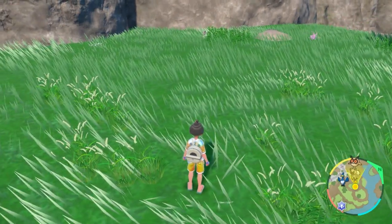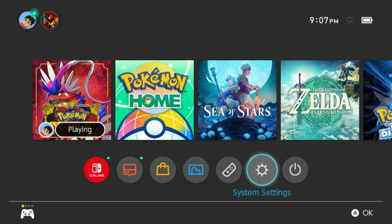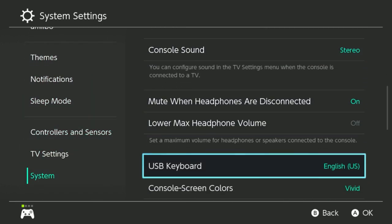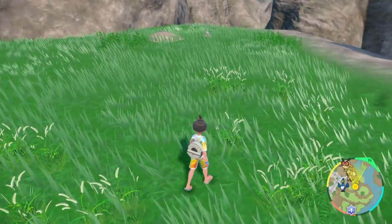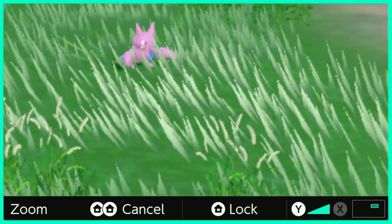You might need to zoom in for some of these Pokemon, so make sure to turn that zoom feature on by going to system settings, scrolling all the way down to system, then go to zoom and turn that on. When you double tap your home button in-game really fast, you should be able to see in the grass and zoom out with Y and X. All right, let's get hunting.